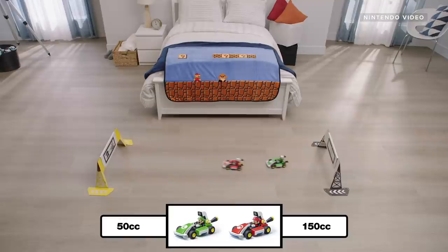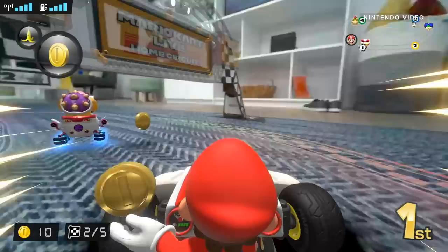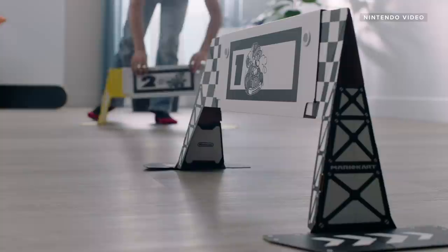The coolest part is that the karts physically move faster the higher class you go. Each kart comes with four cardboard gates, two arrow sign boards, and a USB cable to charge the kart.